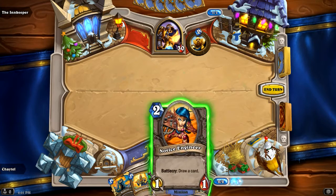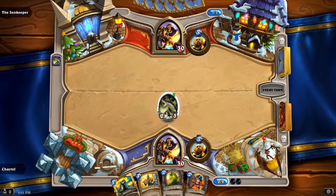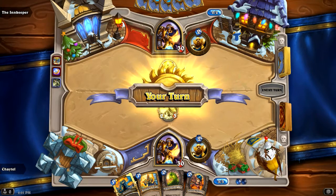I have several options here. I want to get somebody down that's a little big, so two attack and three health for only two mana is a pretty good deal. He's playing the coin, so he's going to have three mana this turn and he's playing something. Raid Leader - that's not a problem, actually. I win that fight. I'm actually kind of happy he played that.